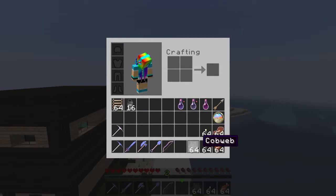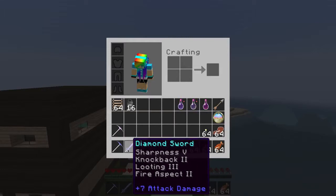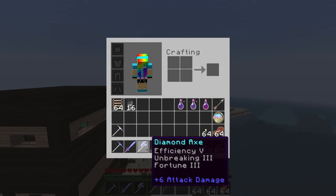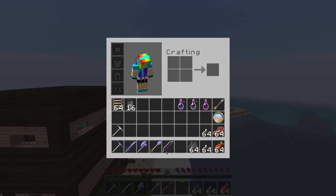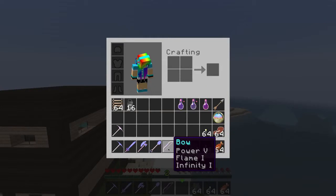I have some cooked pork chop and some cooked salmon. I have two stacks of torches. I have some cow ones because mobs can get stuck in them. I have a diamond pickaxe with Efficiency, Unbreaking, and Fortune. I have a diamond sword with Sharpness, Knockback, Looting, and Fire Aspect. A diamond axe with Efficiency, Unbreaking, and Fortune. A shovel with Efficiency, Unbreaking, and Fortune as well. And a bow with Power, Flame, and Infinity.